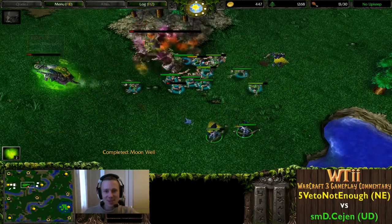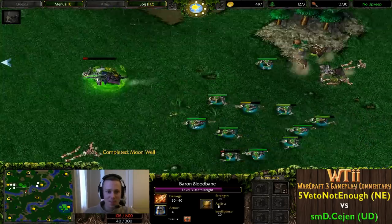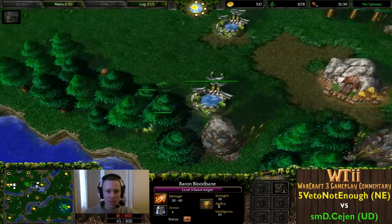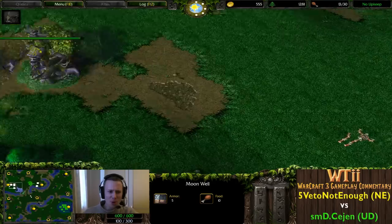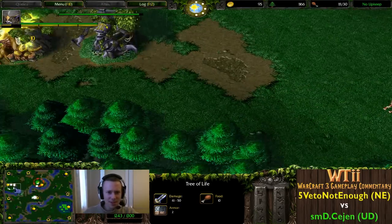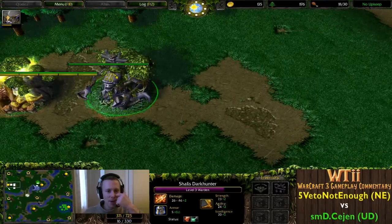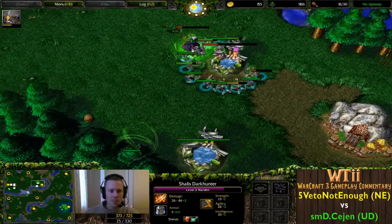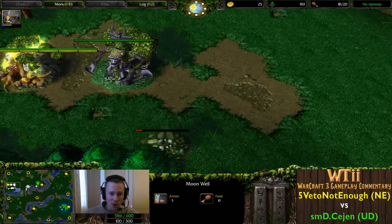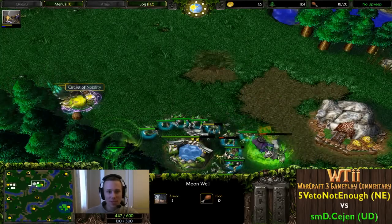The Death Knight still healthy - almost looks like the Archers are trying to get a Death Knight kill, which they'll never achieve because the armor allows him to take almost no damage from those Archers. Just two Moon Wells and a Tree of Life. Where's the Altar? I guess you don't need an Altar for level one - just the Tree of Life, one Moon Well, and another Moon Well on the base.